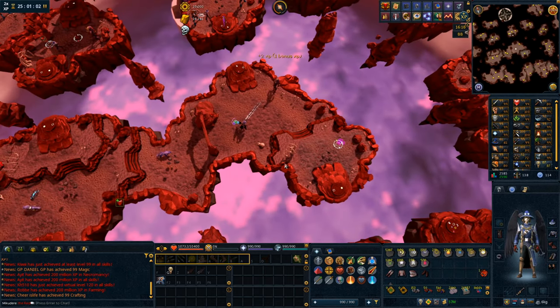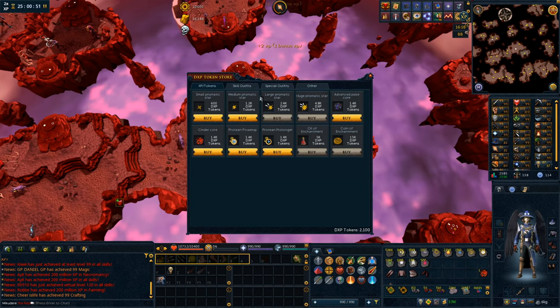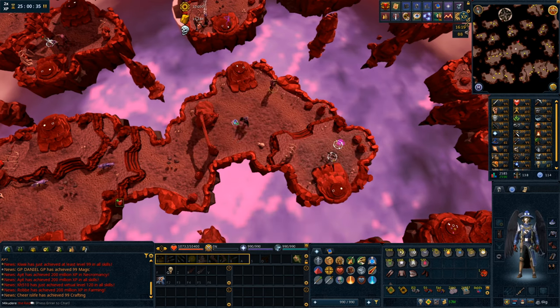Quick update: about 25 hours left on double EXP and we're halfway done. I'm at 81 runecrafting — probably not going to get 99. I also bought some outfits using the double EXP: the runecrafter, the mining outfit, the lumberjack outfit, and I need one more of the first HP outfit pieces. I'm thinking about the nimble outfit too. I'm unlocking these with double EXP tokens because I don't want to go out of the way to get them. I'll just continue runecrafting until double EXP is done, then probably go back to fishing.